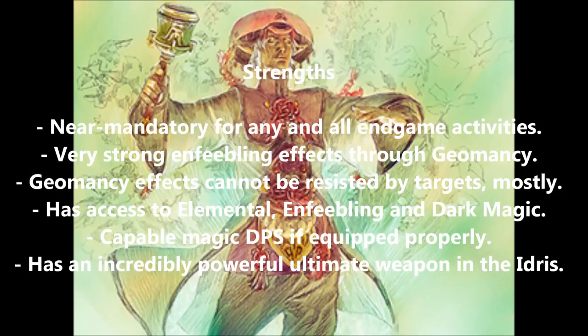Geomancers also have access to a few schools of magic. They can use elemental and enfeebling magic, as well as a small pool of dark magic. This makes them adept casters, and they come with some utility built in with their job. Finally, Geomancers have arguably the best ultimate weapon in the game in the form of the Idris. It's not too much of a stretch to say that the Idris is the best ultimate weapon in the game — if it's not number one, then it's absolutely in the top three.